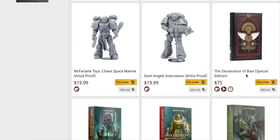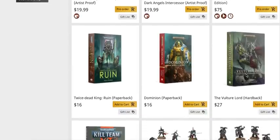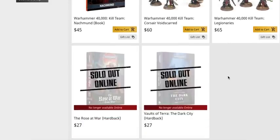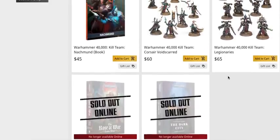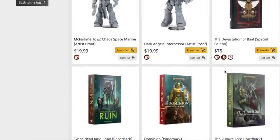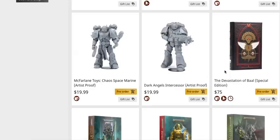The Devastation of Baal special edition is sold out — only 1,200 copies, which is why we made that advanced video recommending you not hesitate. They also finally got the Kill Team stuff sorted and showing up on the new list. The individual kill teams are $60 and $65 respectively. If you bought both kill teams it's $125, and adding the book it's $170 — the same price as the Nachmund Kill Team box set which includes the book, both kill teams, and a bunch of terrain. If you're buying two or all three, really consider just buying the big box.